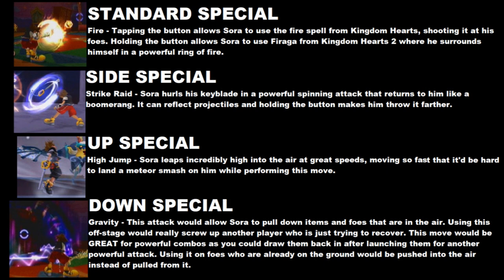His up special could be the high jump, which is pretty self-explanatory — a large leap into the air at extreme speeds, making it hard to spike him when he's trying to recover. And his down special is my favorite one: Gravity. It could push opponents away when they're on the ground, and pull them in when they're in the air. Imagine knocking your opponent offstage and then sucking them in so you can spike them with a meteor smash — it'd be a super trolly move.